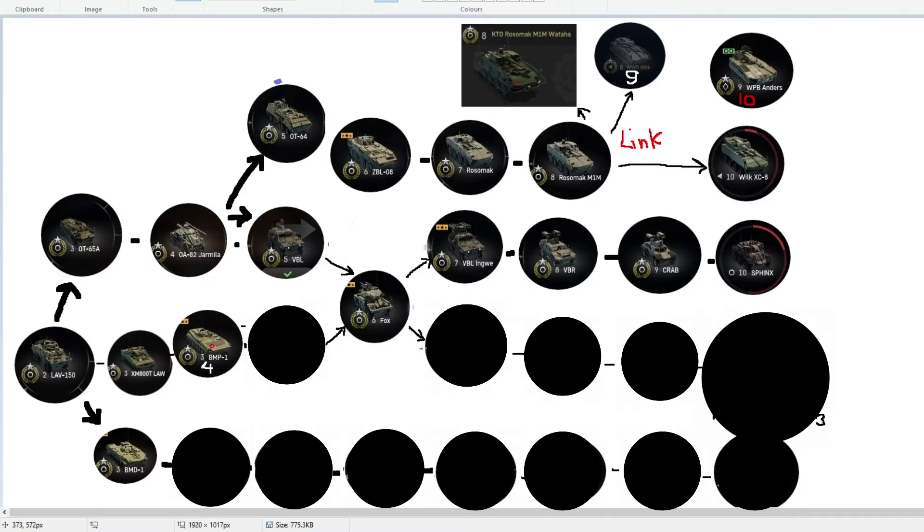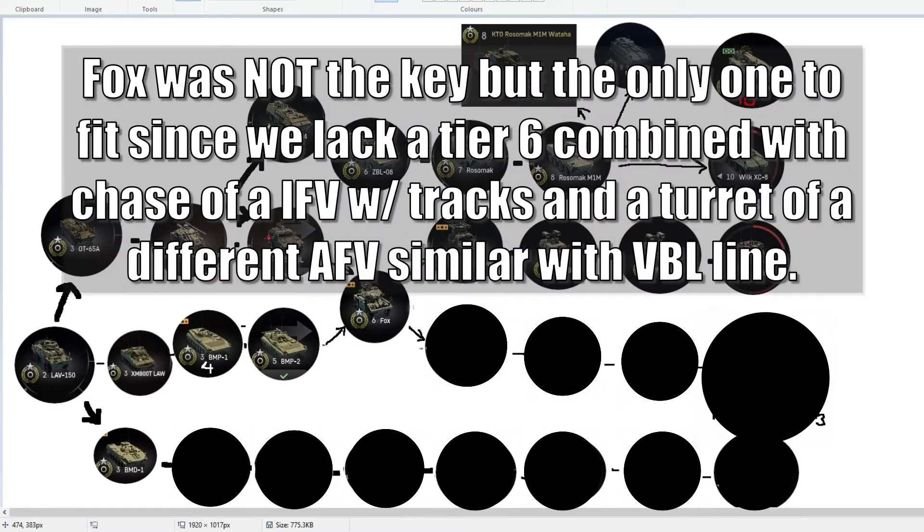From BMP1 we go straight to BMP2, which is a logical upgrade with no gaps. First they came with the BMP1 without ATGMs, and then at tier 5 it comes with an ATGM launcher, machine gun, and infantry inside the tank — which is impressive. We have a huge gap that really needs to be filled, so we put the Fox in the middle. If you go from the VBL straight to the Fox, you also go to the VBL Ingue.